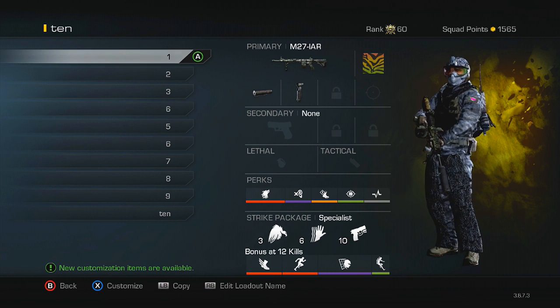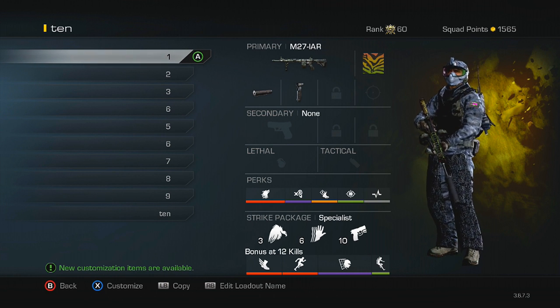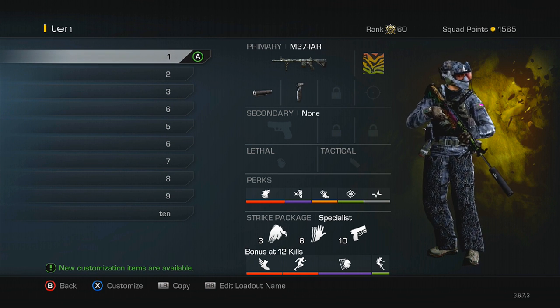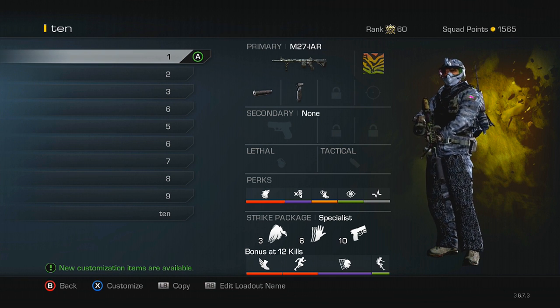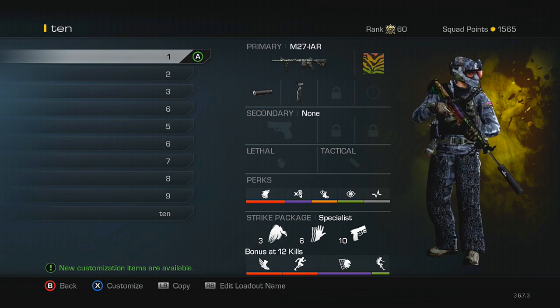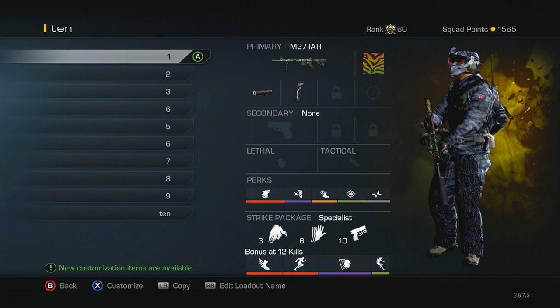For the strike package, I have Specialist with Scavenger as my first perk because you're going to run out of ammo fast, then Sleight of Hand because it's an LMG and takes forever to reload, and Quick Draw because aiming down sight with an LMG takes a long time. As a bonus I have two speed perks — Marathon and Agility — because you definitely do not move quickly with an LMG. Then I have Off the Grid so I don't die to a satcom, and Resilience so I don't fall and die.